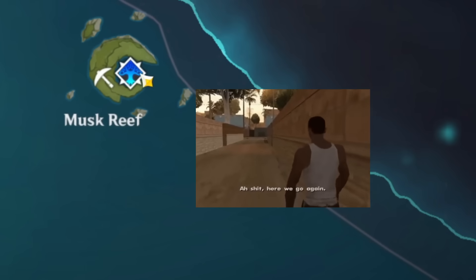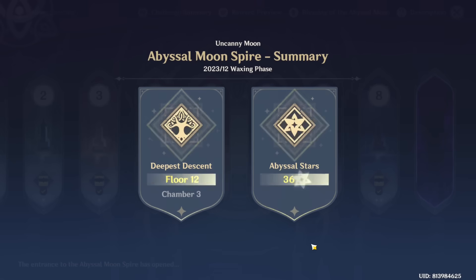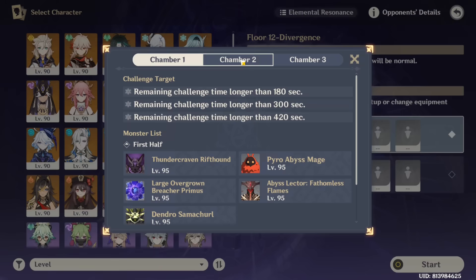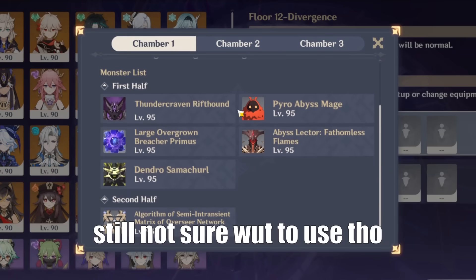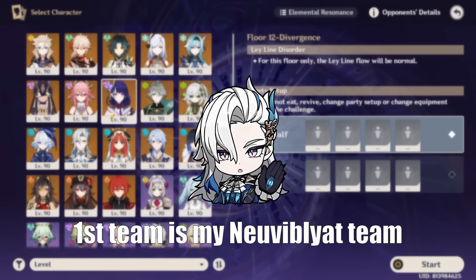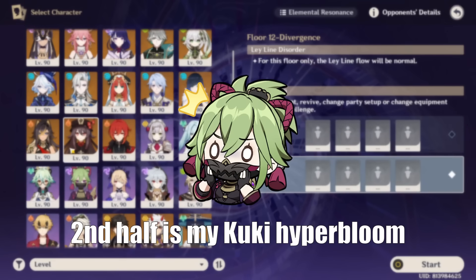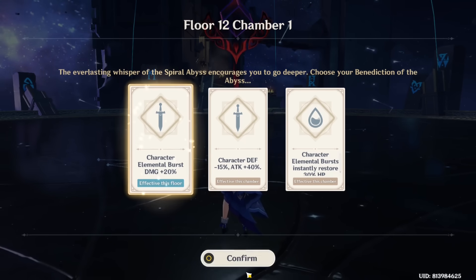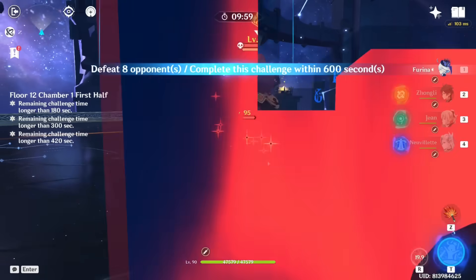So on to Yviz we go. I'm just gonna finish floor 9 to 11, then tackle floor 12. First half is gonna be a blood tomb team, second half is my cookie hyperbloom. So 10x1 — let's go.